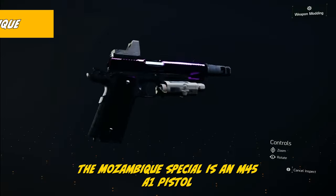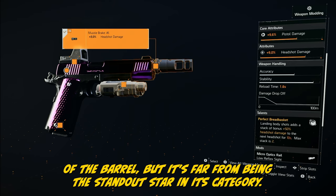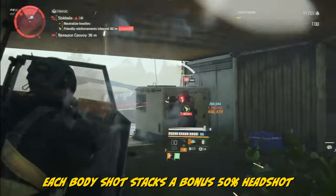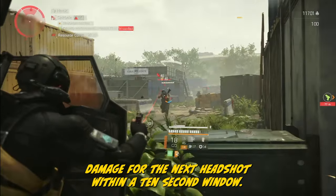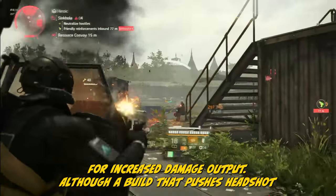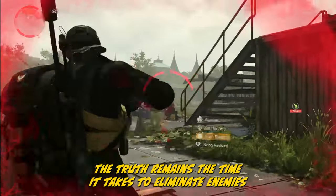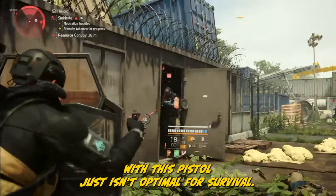The Mozambique Special is an M45A1 pistol that's not exactly at the bottom of the barrel, but it's far from being the standout star in its category. You can get it in both the LZ and DZ. Equipped with the Perfect Breadbasket talent, each body shot stacks a 50% headshot damage bonus for the next headshot within a 10-second window, with a max stack of two. Although a build that pushes headshot damage over 300% would be enough for other handguns, the time it takes to eliminate enemies with this pistol just isn't optimal for survival.